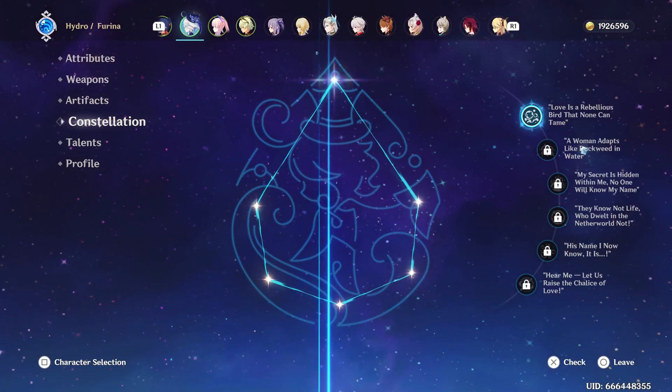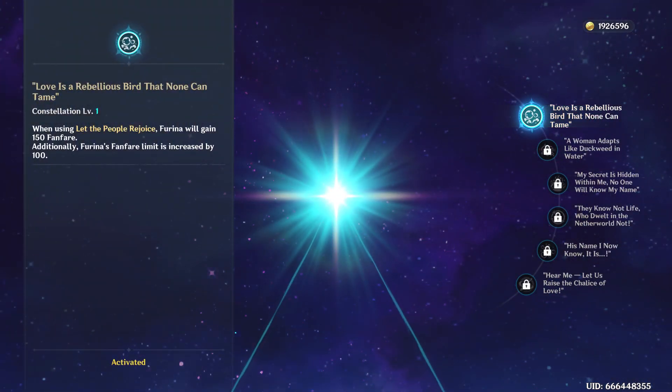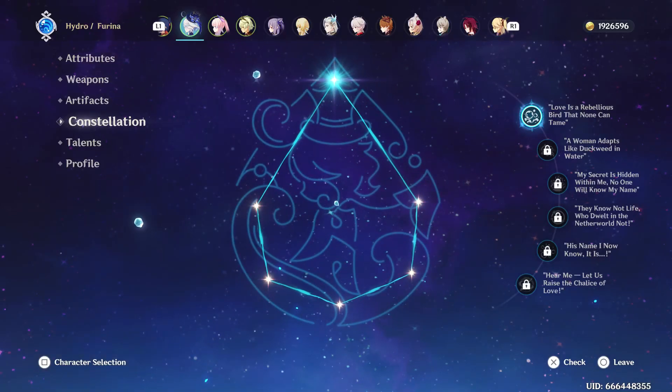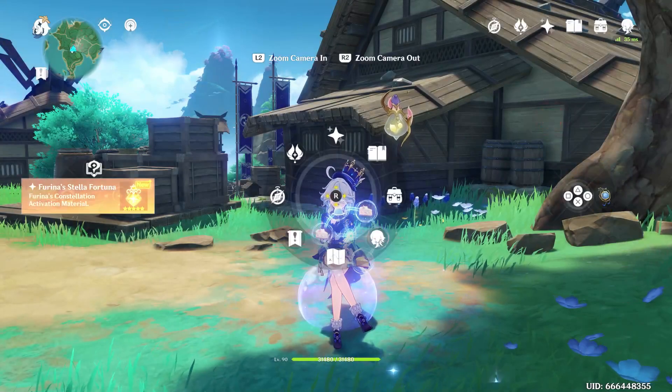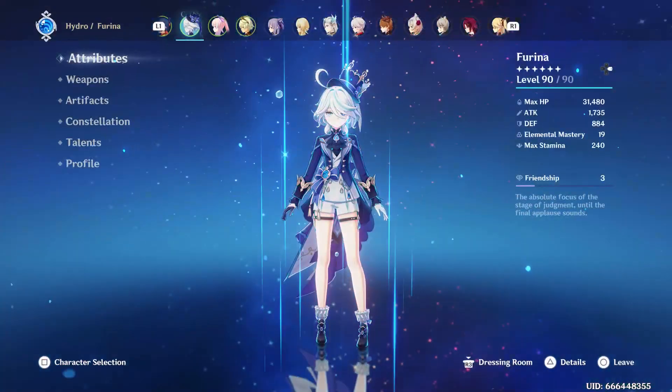Yeah, we got our Constellation 1 for Farina. In the future, during her reruns, I plan on pulling for C2 and her weapon. But just off of this banner, we're good with just C1 for now.